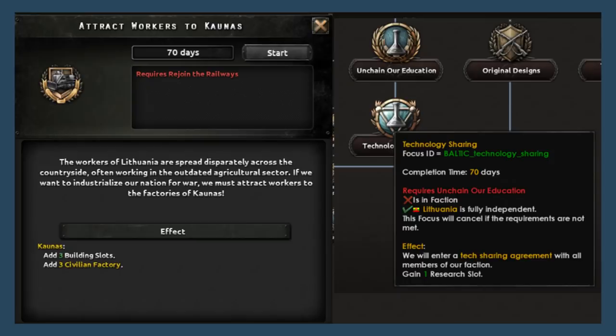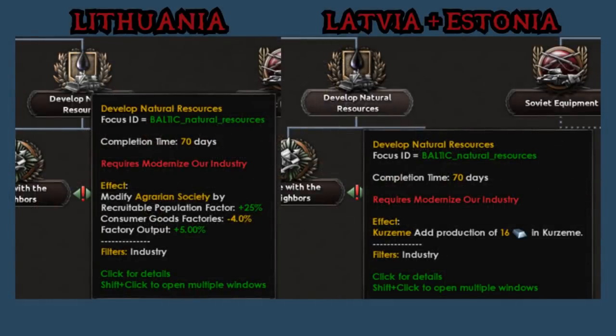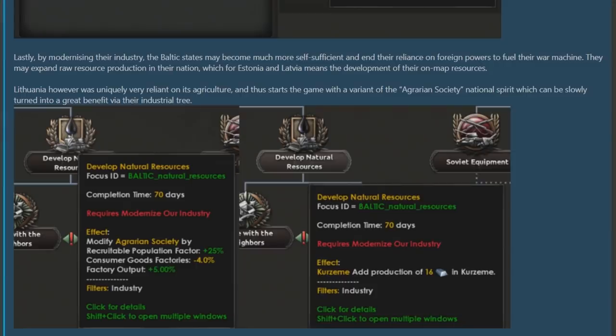Getting research slots for these countries is easier too. If 'Unchain Our Education' is just a free research slot, then technology sharing basically means all you have to do is join a faction to get the final research slot — and considering that before you'd need 50 civs or be in a faction with someone who had 50 civs, this could be even easier than before. On the right side of the focus tree are the more modernising resource-based focuses. 'Develop Natural Resources' has unique effects per country: Latvia and Estonia get 16 steel, while Lithuania's unique 'Agrarian Society' national spirit gets improved, giving recruitable population factor, consumer goods reduction and more factory output.